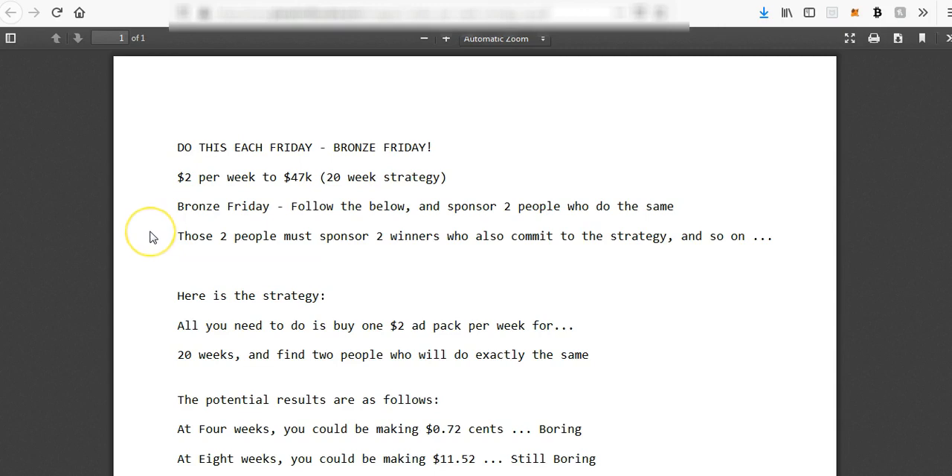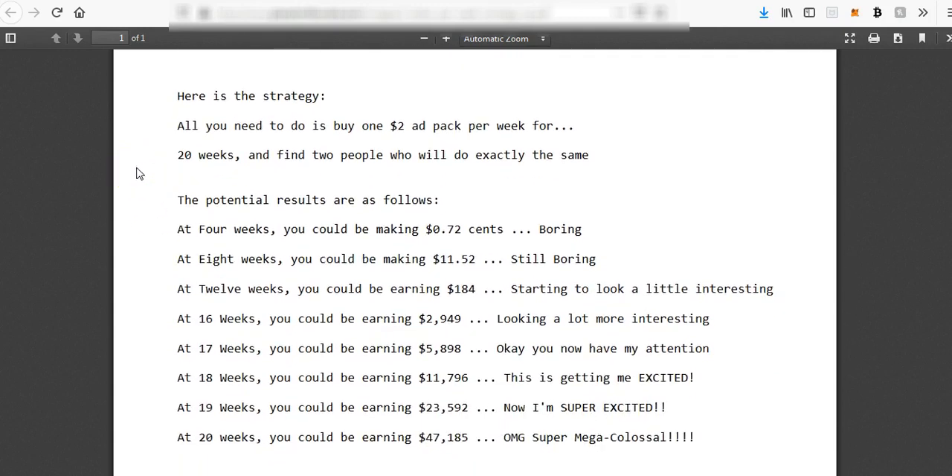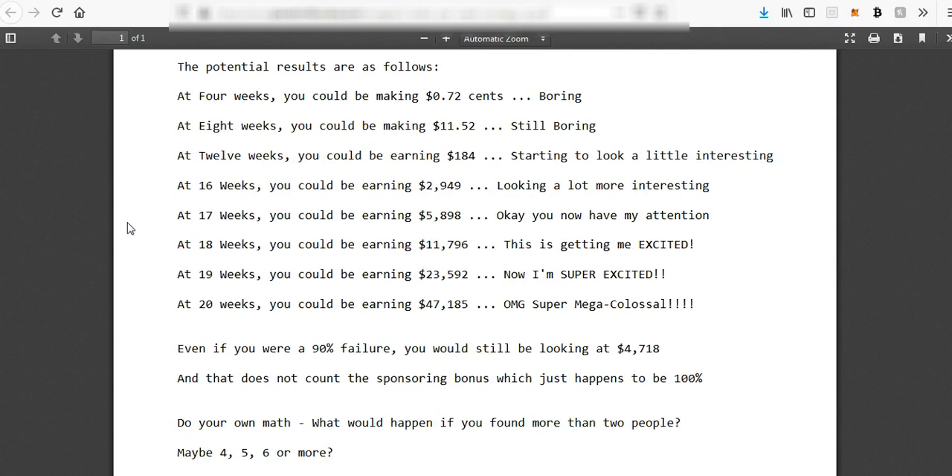So Bronze Friday: follow the below and sponsor two people who do the same. Those two people must sponsor two people who also commit to the strategy, and so on. All you need to do is buy a $2 ad pack per week for 20 weeks and find two people who do exactly the same. The potential results are as follows: at 4 weeks you could be making $0.72 — yeah, boring. At 8 weeks you could be making $11.52 — still boring. At 12 weeks you could be earning $184 — starting to look a little more interesting. At 16 weeks you could be earning $2,949.